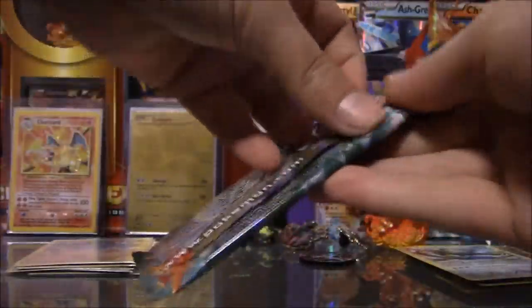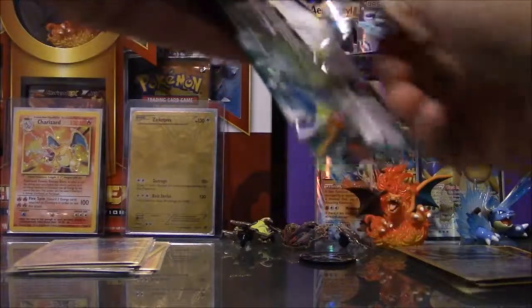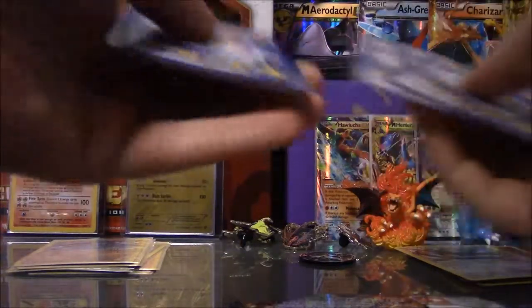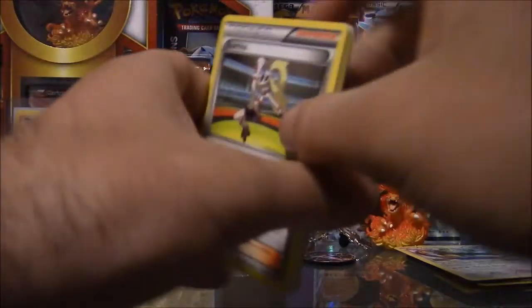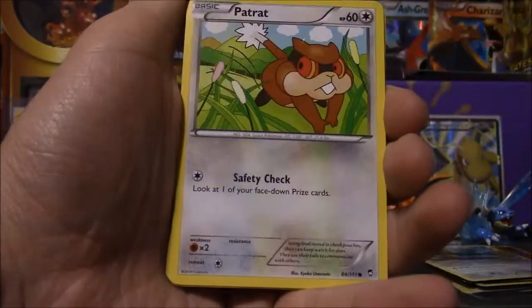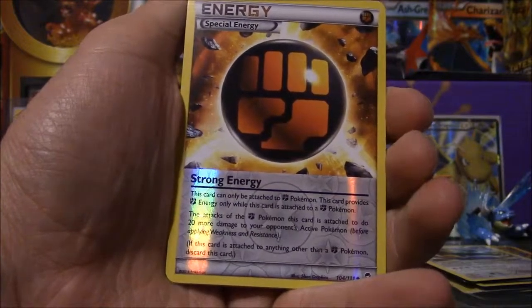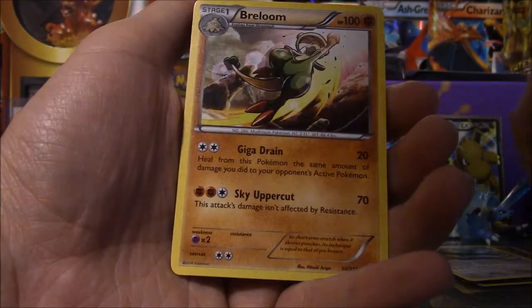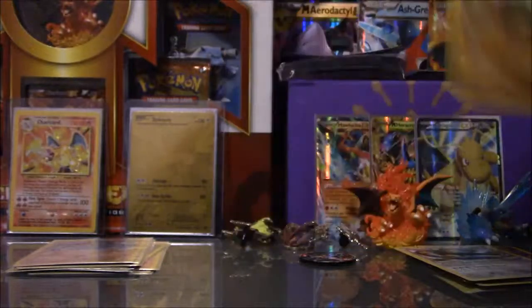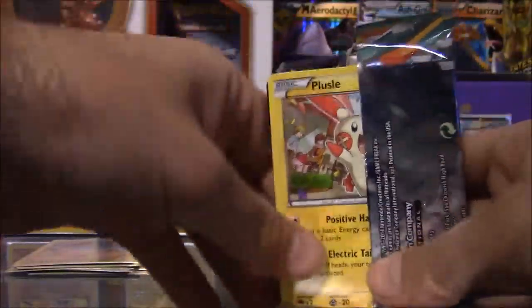Another pack — we're already halfway through part 2. This opening is going fast. I'll keep the TCG online card for later. Let's see what we have here. We got a trainer card, a Hitmonchan, another trainer card, Trapinch, Slakoth, Noibat, Eevee, Lickiton, an energy card which is the reverse, and the rare in the pack is a Brownie — a card we already have, but still pretty good.